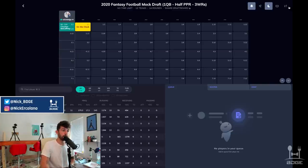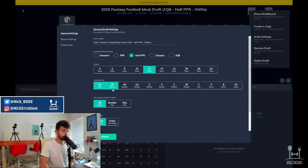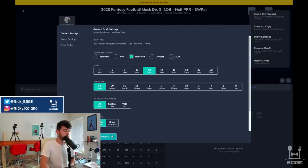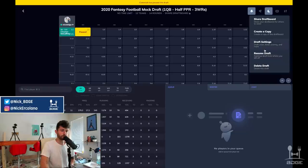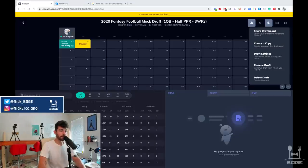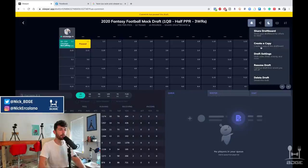We're not going to do auto picks — I always forget this setting in Sleeper. When you're in draft settings, you have to set a timer for how much time you have to pick, then click 'CPU auto pick when user runs out of time.' After that, it's beautiful automation.